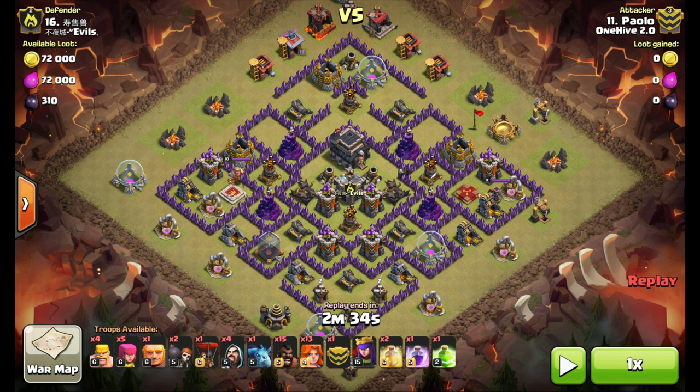It's so condensed in the core — all the other buildings are very tightly packed together. There's no room for any traps. There are also holes in this base by each one of these Wizard Towers, and he exploits that.